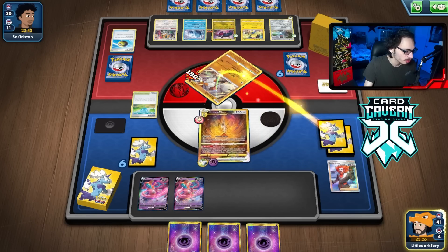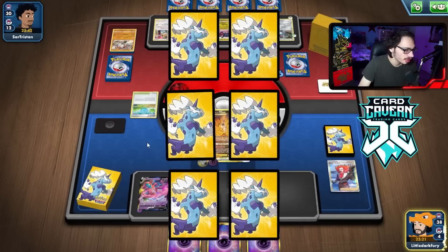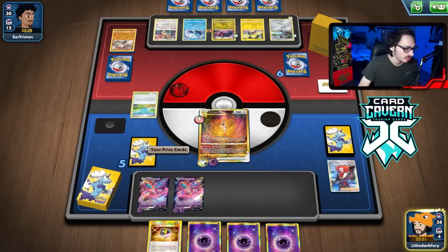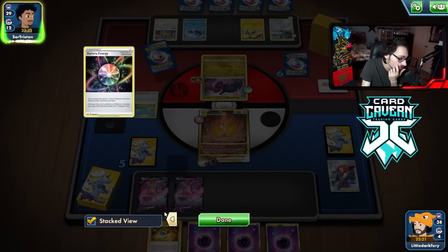Ideally, I'd like Arceus to get a couple prizes if possible. Not the Collapsed Stadium in prizes. Ultra Ball is okay, I guess. If we can buy another turn here, that'd be great. I wanted to Marnie them though because they are down three Research, but they have the Gift Energy on, so that would have been completely pointless. If they didn't get Gift Energy there, I probably would have Marnied them. They had a really hot start though.